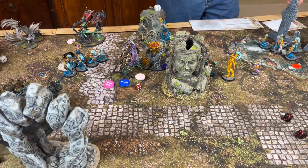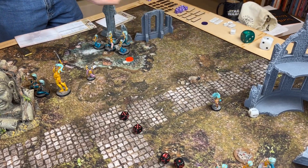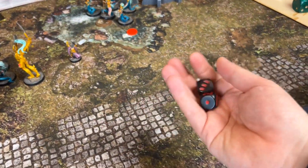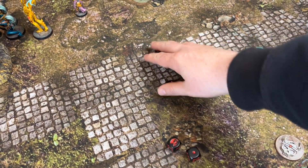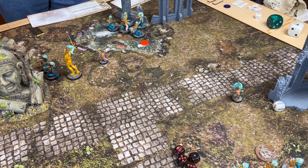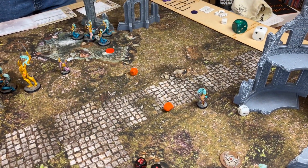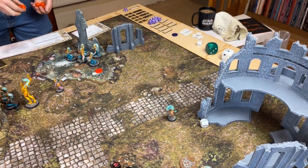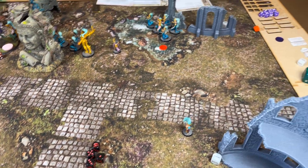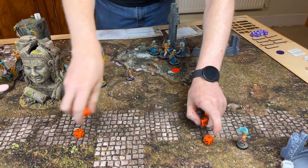Goat staves at fours and threes — two saves on twos. Then the Whisper Claw with six attacks — fours and threes — nothing. The tail attacks D6+2 — five attacks — one hit — doesn't wound.